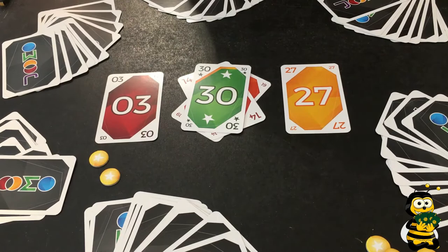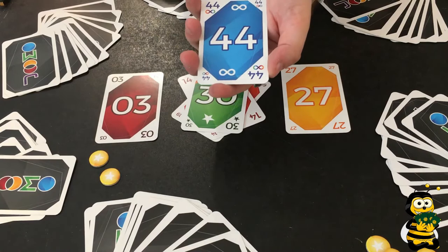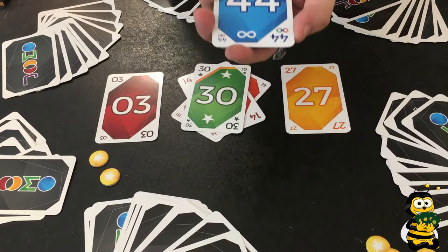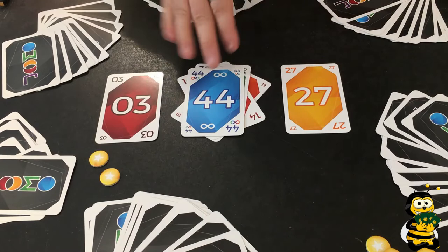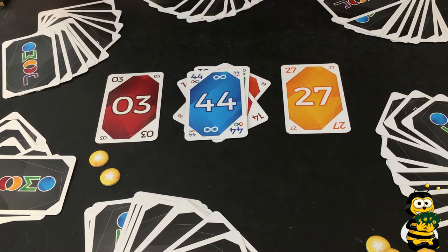Then there are the cards with the infinity symbol — those are the cards with numbers that repeat themselves: double zero, 11, 22, 33, 44, 55, and 66. Those cards can always be placed. So the 44 would normally not fit between 3 and 27, but you are still able to play it because of this special rule and symbol.